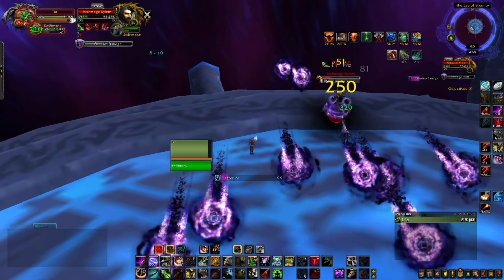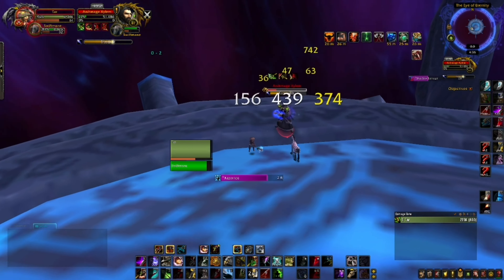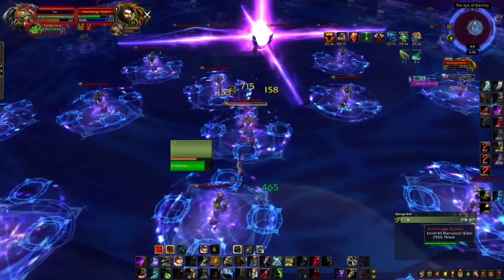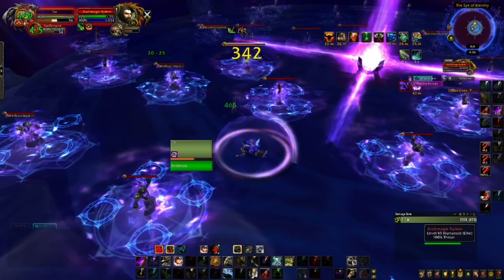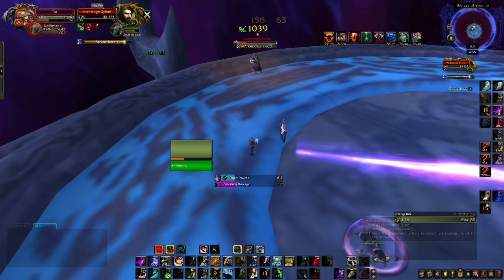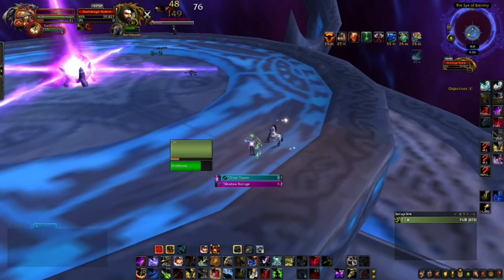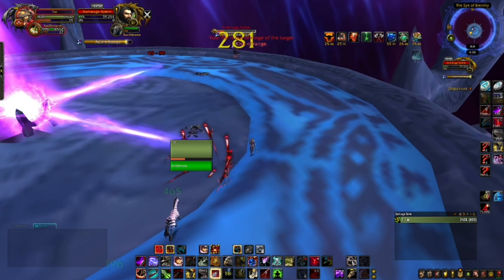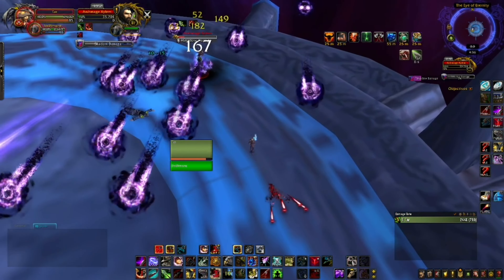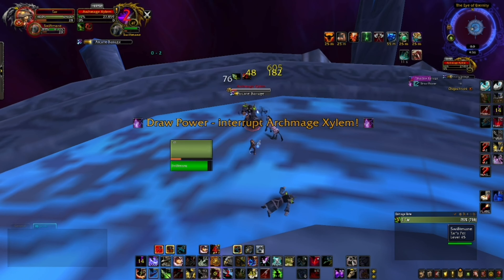It took the gear upgrade for me to succeed, which is a bit unfortunate. The Beastmastery Hunter Mage Tower was more of a mechanic check rather than a DPS check, unlike this one. We kill the prism guy, don't get hit by Prismatic Shock, look on the map - he's on the left - Harpoon over there, and Flare him out. You'll see a little circle where he is, so just Flare that area. At around 15 percent health you can no longer attack him. Interrupt Draw Power as soon as possible.